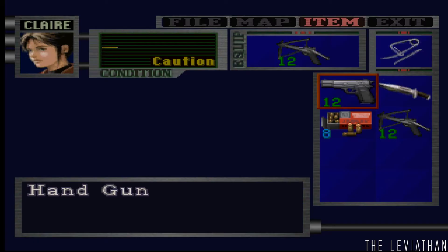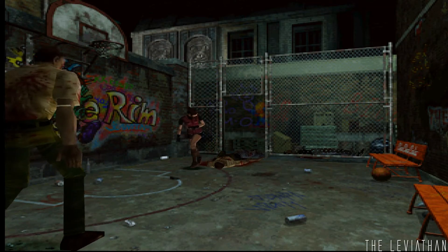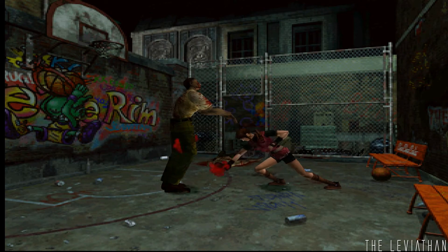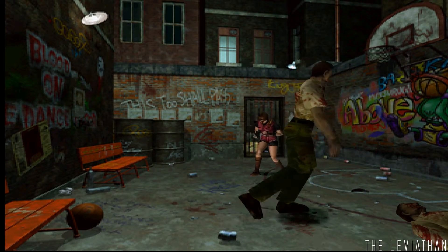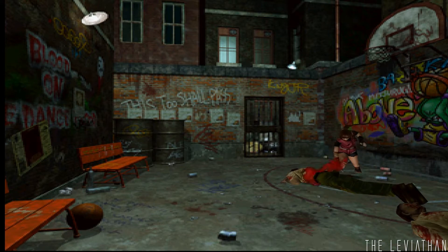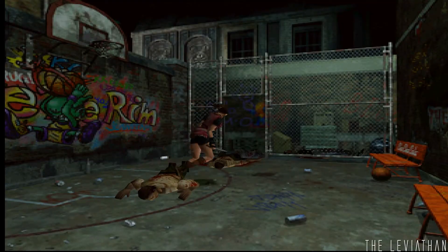I decided to use the crossbow there. The only thing I don't like about it is it goes through ammo incredibly fast - it shoots three at a time. Whereas the one from Code Veronica shoots one at a time, but that one isn't as strong. The Code Veronica crossbow lets you go through multiple zombies next to each other - if you've got multiple zombies in a line you can nail a couple of them, which is good.